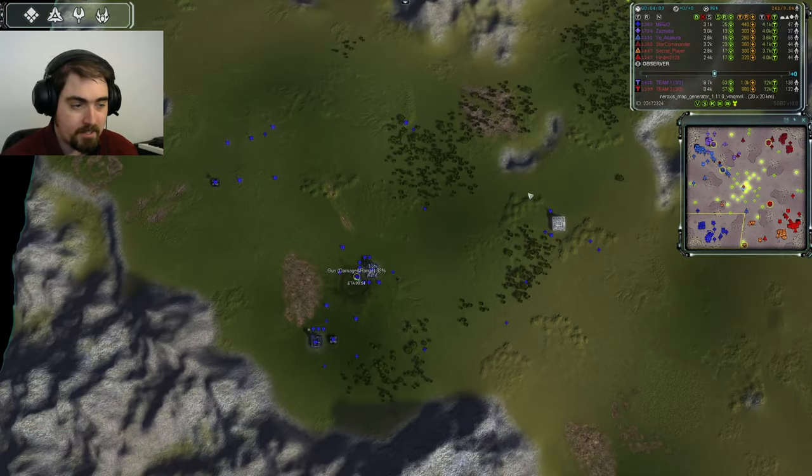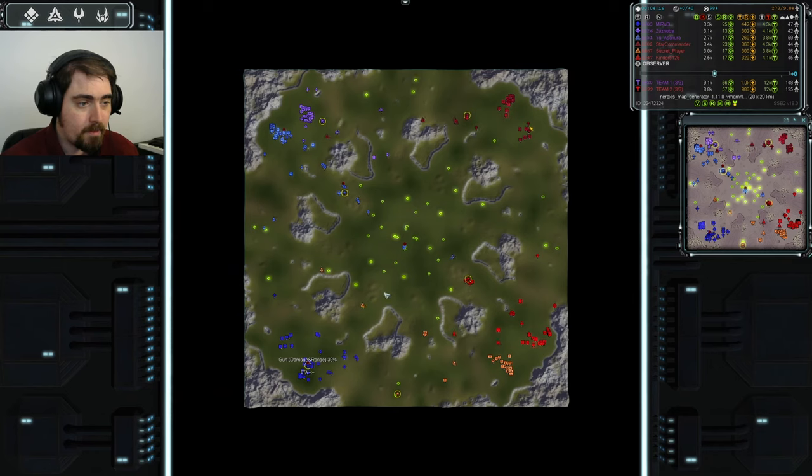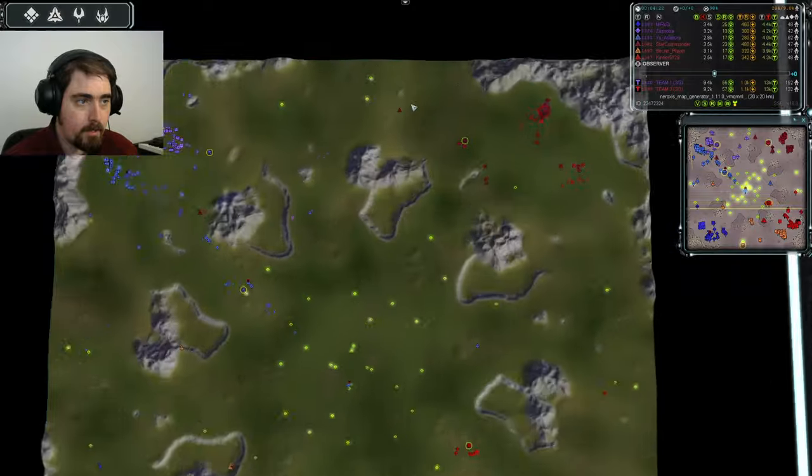And worse, he didn't stop to try and kill this engie or this radar and deny that. He tried to get straight into the base and just got shot down by Mirrored's fighters. So that was, I think, a mistake from Kinder overall — that bomber.